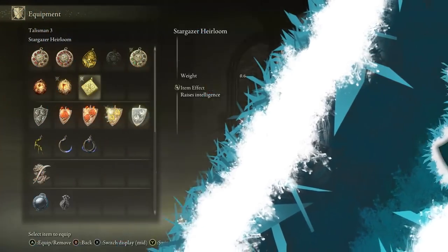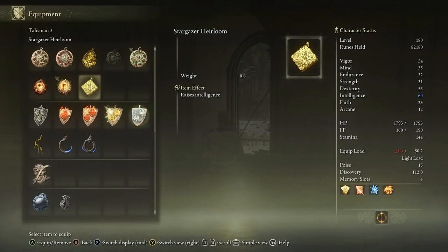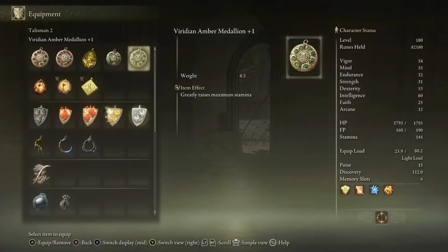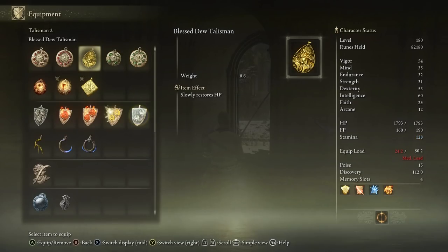Together with this build I'm using two talismans that greatly increase my damage: the Stargazer Heirloom as well as Marika's Soreseal. These two talismans greatly increase my intelligence and some other stats, which actually gets my intelligence to effectively 60 even though my base intelligence is only 50.